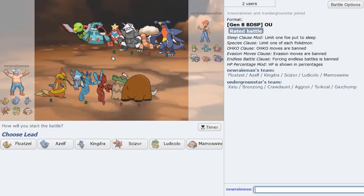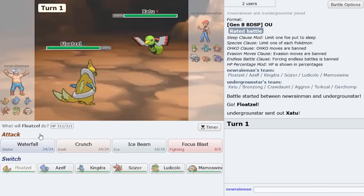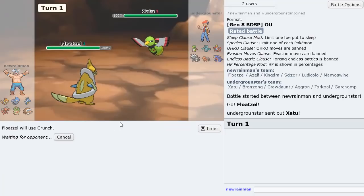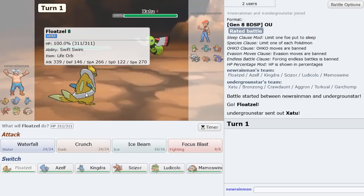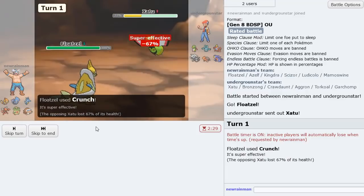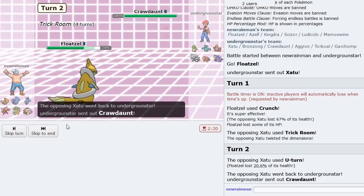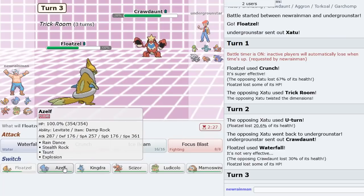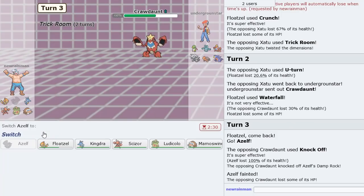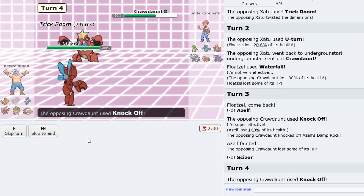Oh, this is a bad matchup — Trick Room versus Rain. I feel like this is a Trick Room game I will lose. But let's lead with Floatzel and just Crunch here. That should do more than Ice Beam because we have more attack — unless this Claydol is SpDef. I'll go ahead and click Crunch. Yeah, that's very SpDef. He Trick Rooms up. Let's Waterfall here. He U-Turns out into Crawdaunt.